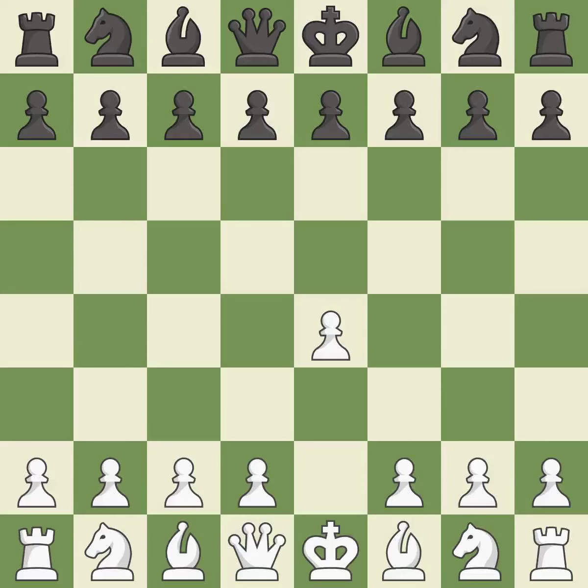Opening with the king's pawn controls the center and opens up the light-squared bishop and queen, often leading to sharp games. The Sicilian Defense controls the d4 square with the c-pawn. c3 prepares for a quick d2-d4 pawn break, hoping to recapture on d4 with a pawn rather than a piece.